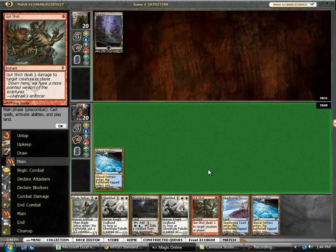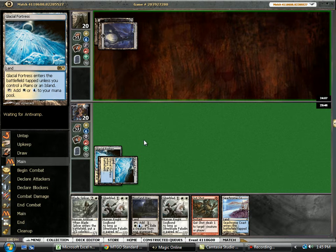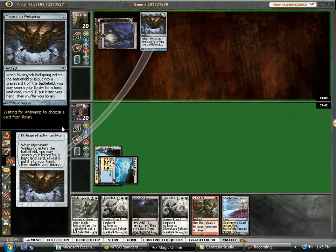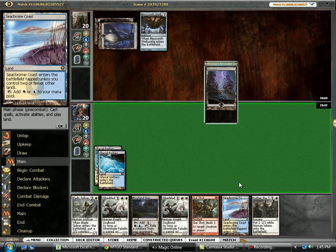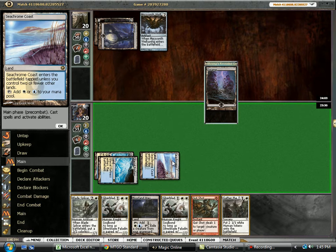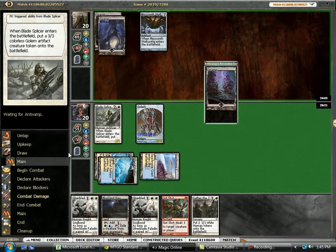Still no two-drops here, so we're just going to go ahead... Since we don't really have — well, we do have four-drops. Go ahead and drop the Fortress here. I kind of wanted to feign Manalike there, but at the same time it's not really worth it in case we draw Angel. So pretty much his plan is to ramp up and then drop Curse of Death's Hold with Black Sun back up. With that in mind, we're just going to go ahead and drop our Splicer here. The next turn, Silver Blade.